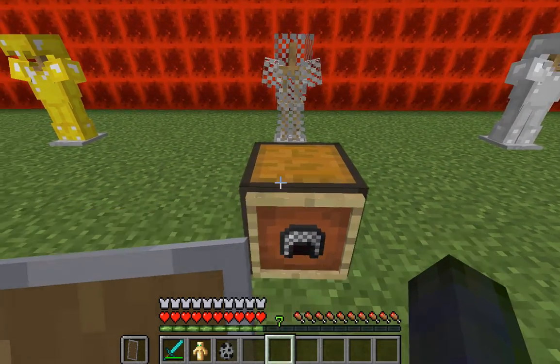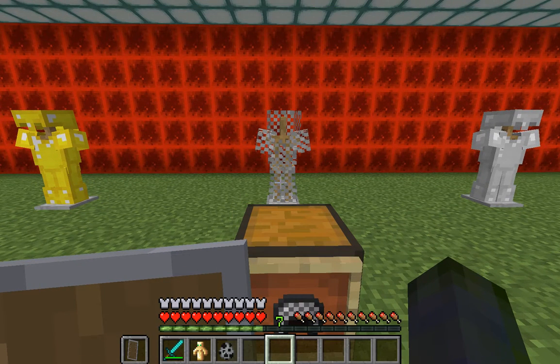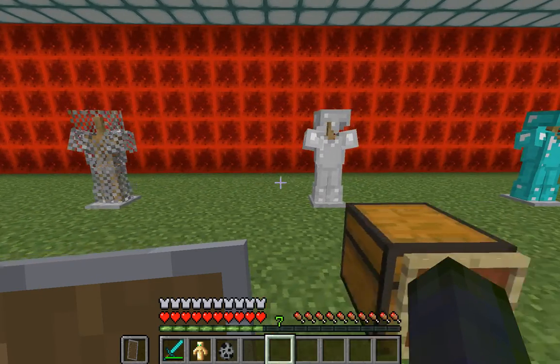Chainmail is a little bit stronger but not by much, with 12 points. You can only get this by killing mobs that are wearing it and hoping it drops, or by finding it in a dungeon.